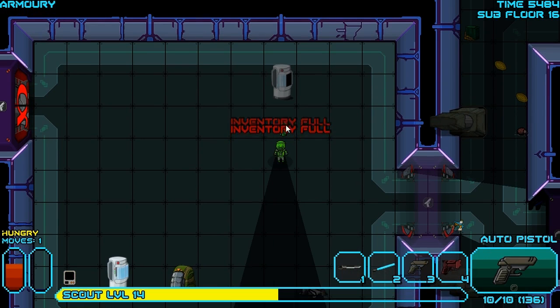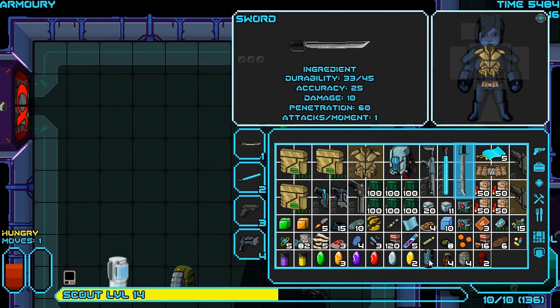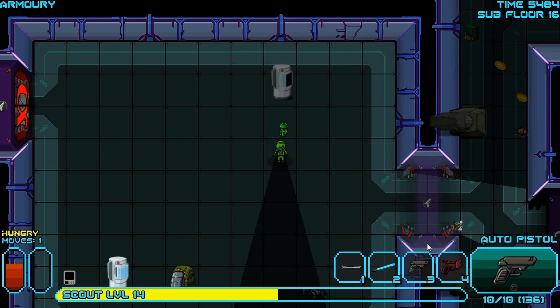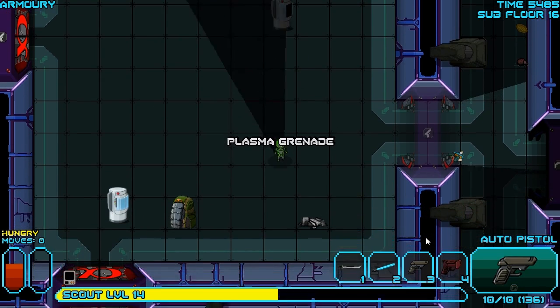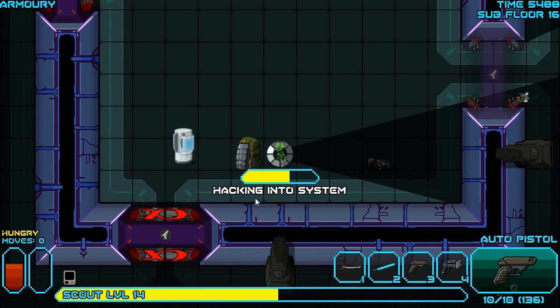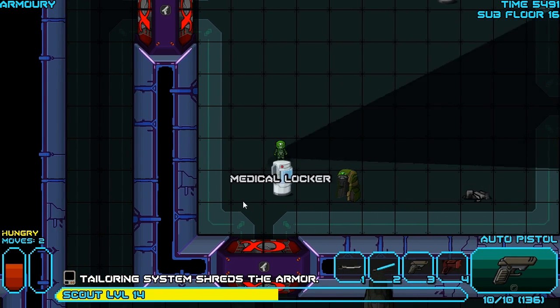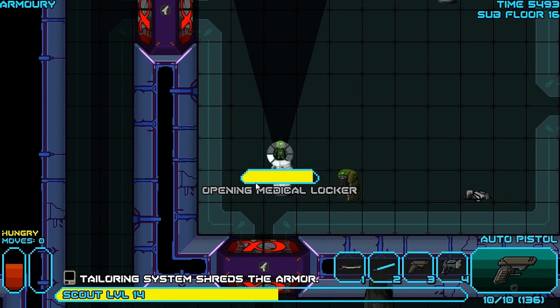And now I don't have space for my super grenade. Plasma grenades are awesome, I can't leave that there. So I'm just going to burn the second resistance booster. There it goes. We have a 99% chance of success opening this, which is probably going to give us junk. Nothing. And it actually shredded the armor despite having a huge success chance. Thanks for nothing there, Armor Locker. And another Meditarkin Field Surgery Kit.